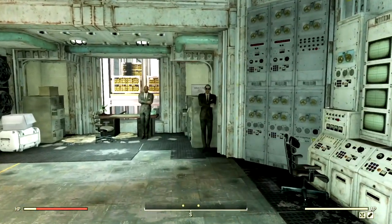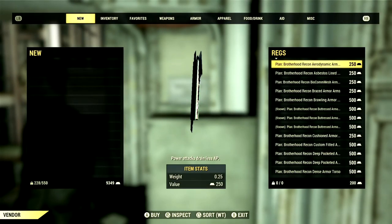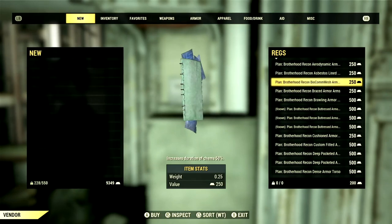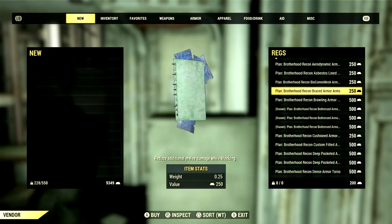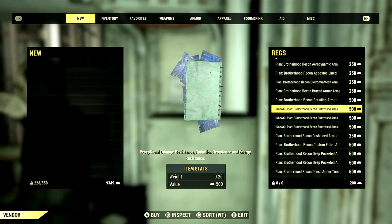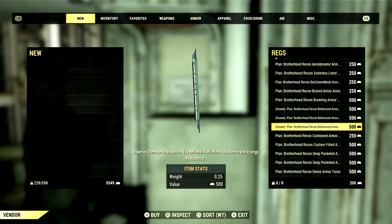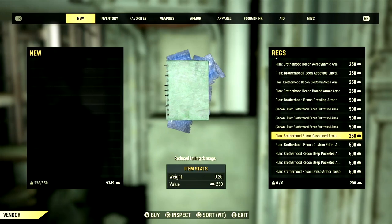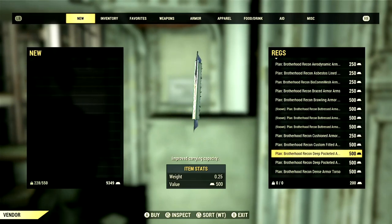For our final stationary gold bullion vendor, we have Regs located at Vault 79. Starting off, the Brotherhood Recon Armor mods include: Aerodynamic Arms for 250; Asbestos Lined Torso for 250; Biocom Mesh Torso for 250; Braced Arms for 250; Brawling Arms for 500; Buttressed Arms for 500; Buttressed Legs for 500; Buttressed Torso for 500; Cushioned Legs for 250; Custom Fit Legs for 500; and Deep Pocketed Limbs for 500 gold bullion.